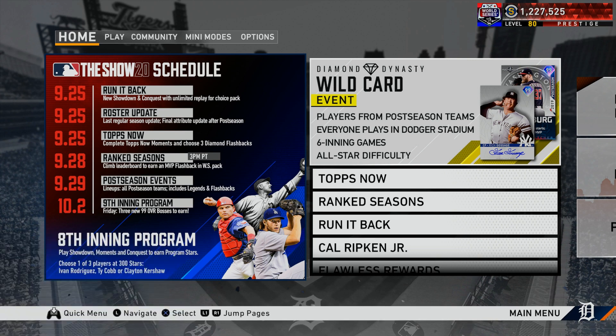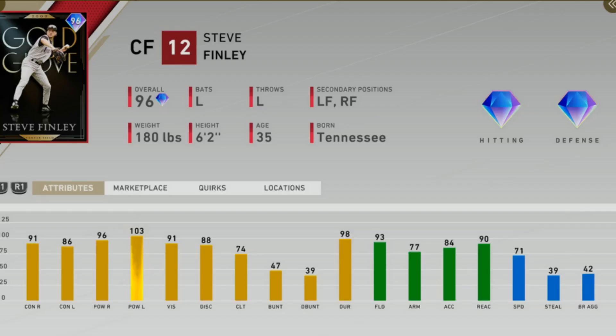In a previous video I talked about the ranked seasons reward I thought we were going to get. I also made my 9th inning boss predictions for this upcoming program releasing in a couple of days. We have a glimpse at one of the cards listed at 150 program stars within the 9th inning — gold glove center fielder Steve Finley. If you've ever used a Steve Finley card in MLB The Show, you know this card plays above his attributes.